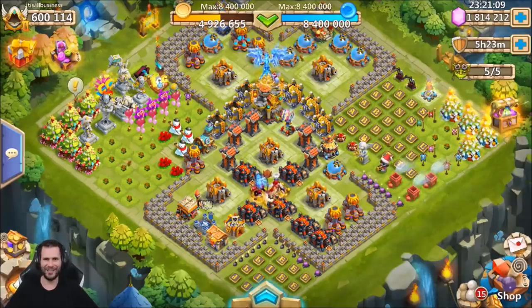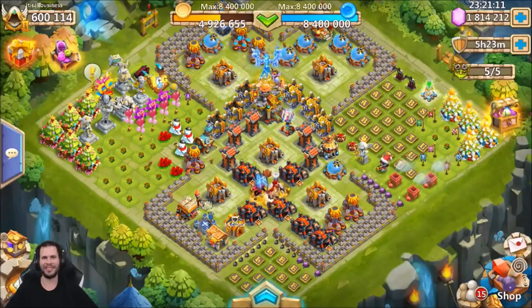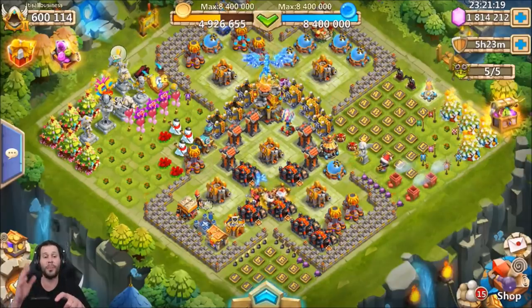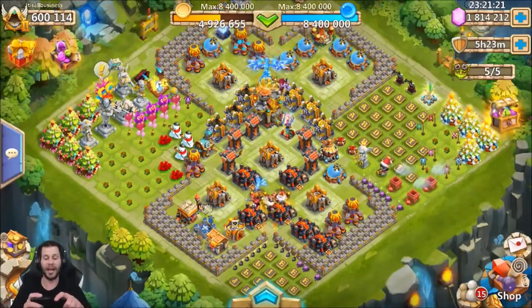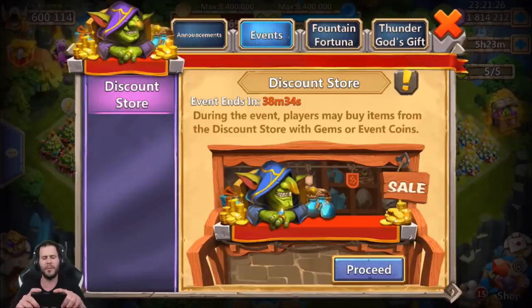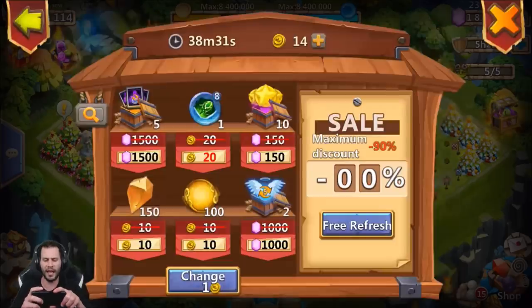What's going on guys, this is JT here on the iOS server on my main account. In this video we have the discount store to do for some zenith crystals, I also need to do Lost Battlefield. Today is day two with the new teams so that should be a lot of fun. I hope you guys enjoyed that free to play video, especially me busting my butt on the sled.